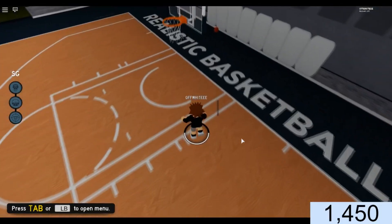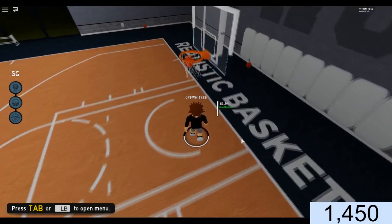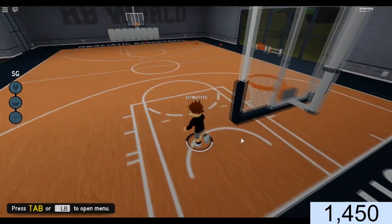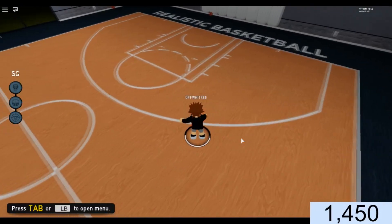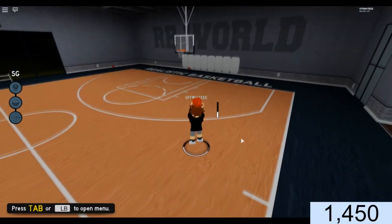You could probably get around 70% on floaters — actually it showed 81%, which is pretty good. Pretty good percentages over there. And since now at Superstar you can do the step back, you could just do the step back from right here and shoot the ball.